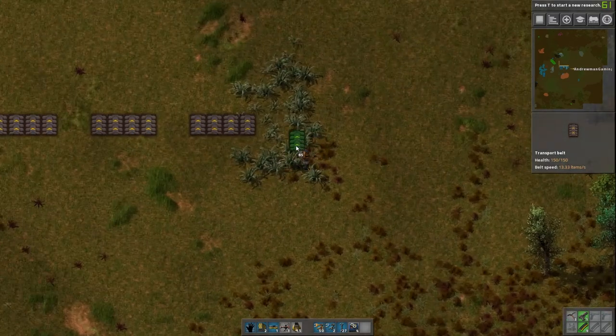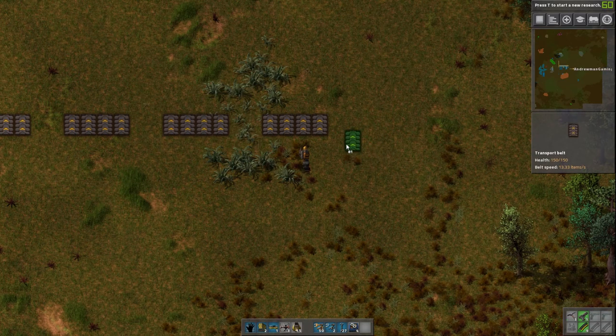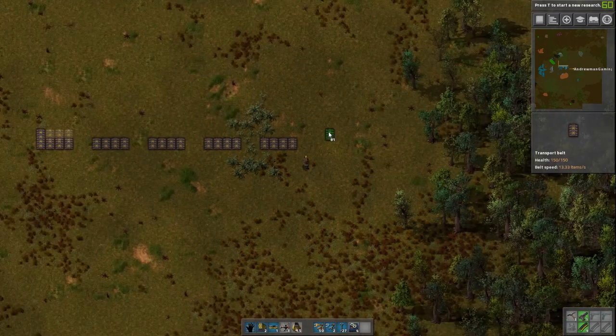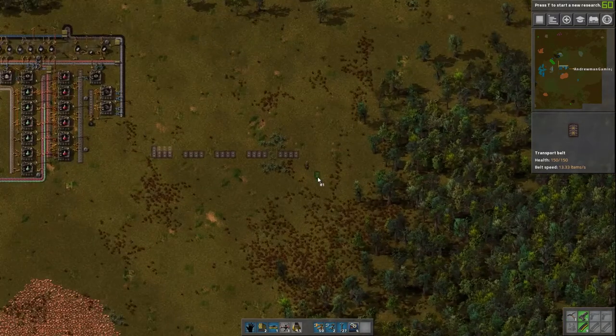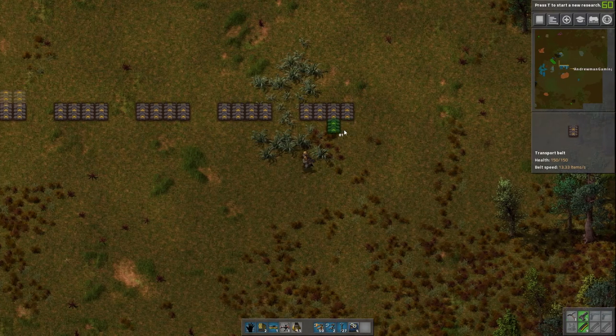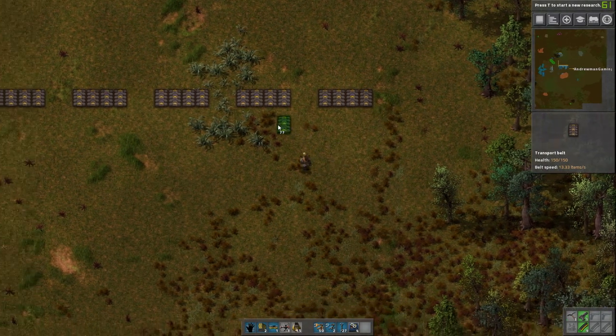Steel — yeah, we probably want two lines of steel. And then we'll have two lines of gears as well. Do we want anything else on our bus? It's going to be a huge bus going all the way. We'll have an arbitrary other lane for other stuff, just in case we want to add things later.